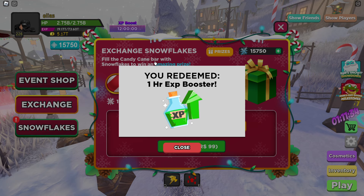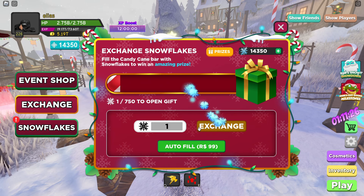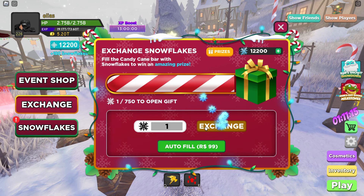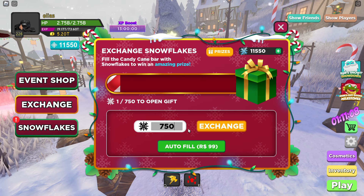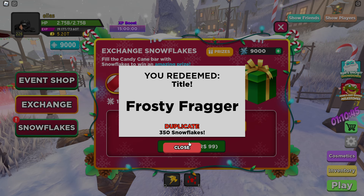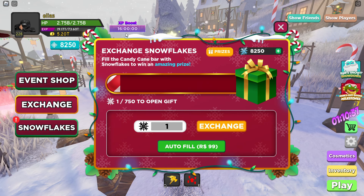We got one hour of XP boost, bringing us to 12 hours. Another one hour of XP boost. We're down to 10,000 snowflakes. Another one hour of XP boost — let's see if we can get any more legendary cosmetics before we run out. Another Frosty Fragger title and another one hour of XP boost — we're already at 16 hours.